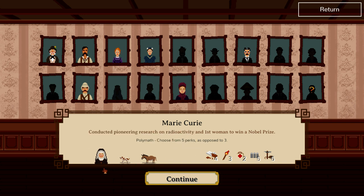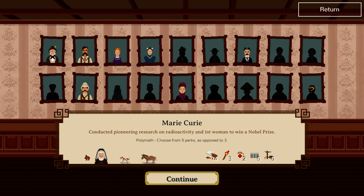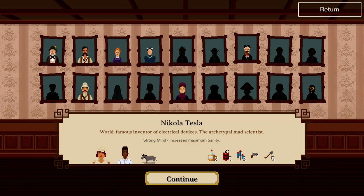Marie Curie — this is who I used on my run. This dog is awesome. Hunting dogs are great. She gets five perks instead of three. Every time you complete an expedition, you get a perk — a choice of three perks, so she just gets more choices. Mary Kingsley — she's a pacifist. Reduced aggro chance, but can't use weapons. She has a translator and a native warrior to come with her.